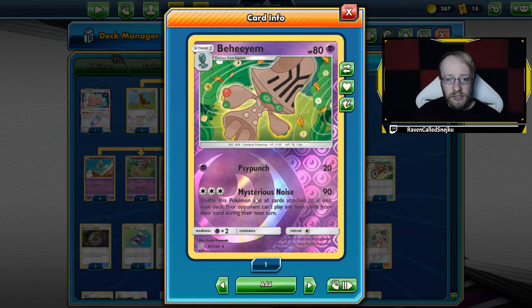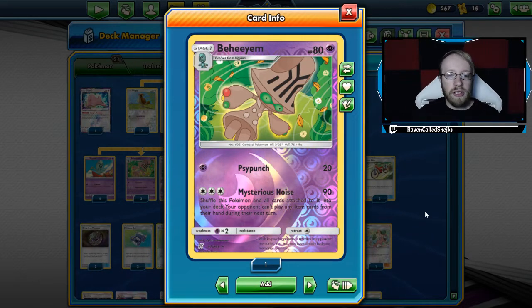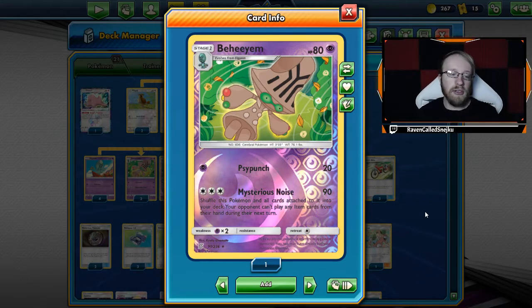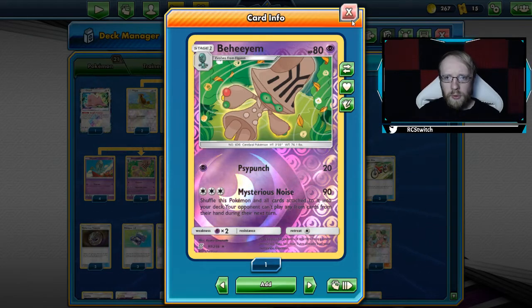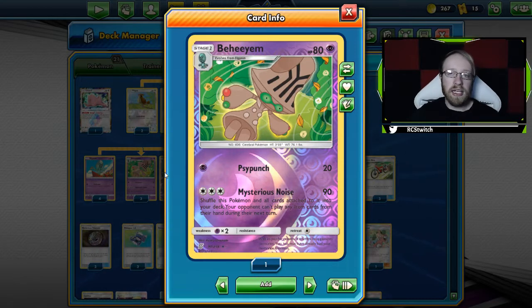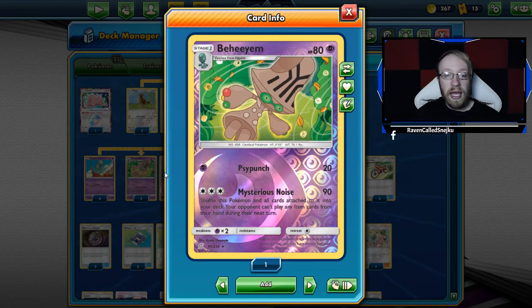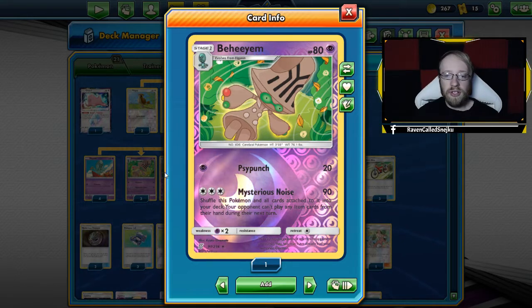So the Behyem deck utilizes the Mysterious Noise attack — 90 damage, and you shuffle the whole card plus everything attached to it back into the deck. It's a Stage 1, so we use Triple Acceleration Energy (TCE). At end of turn, the TCE doesn't go to the discard pile — it goes back to the deck. To make it work, you need a lot of draw, thin out the deck properly, and stall the game for a few turns. That's the main strategy.